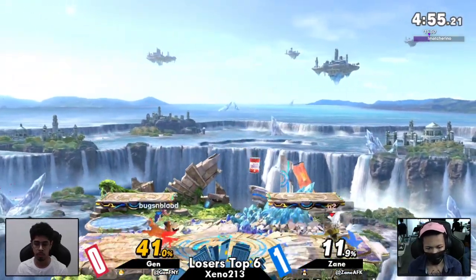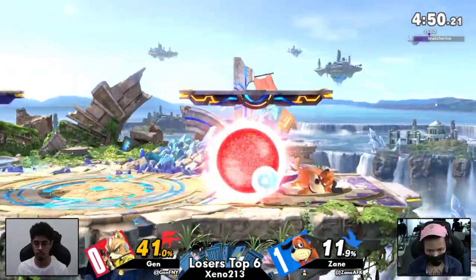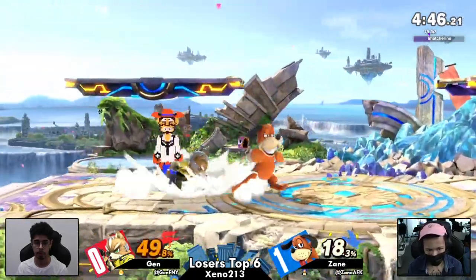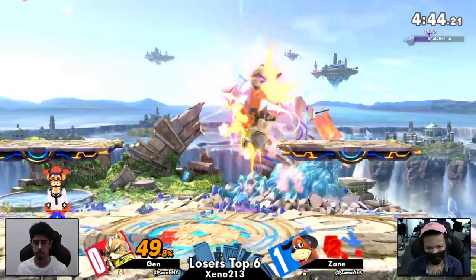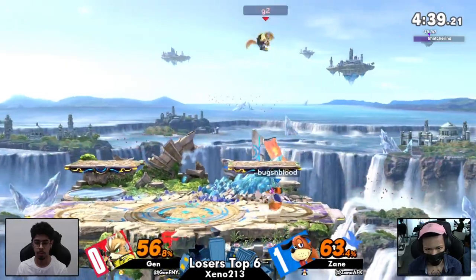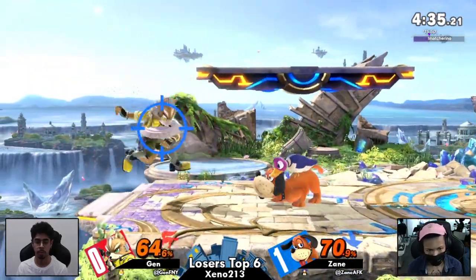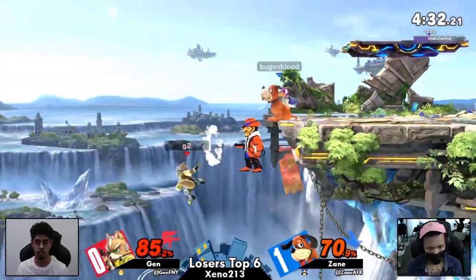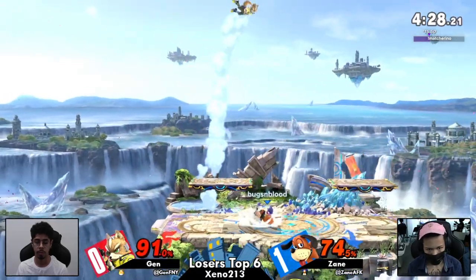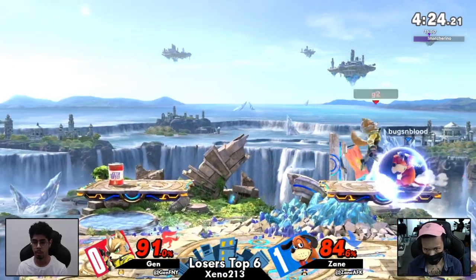The side-Bs have been so good — being really aware of when Jen is either going to grab or throw that weak hitbox, and Zayn has done an excellent job of just following up off of it. Phenomenal job. Still on the floor — great awareness there. Fox has some B-reverse mix-ups. The rising fair is looking for that corner, nair catching Fox's jump. That nair is super safe — can't punish that.